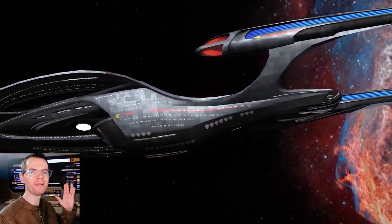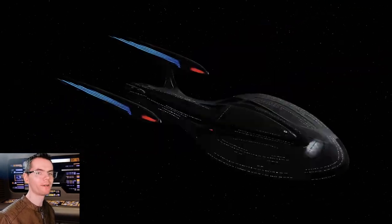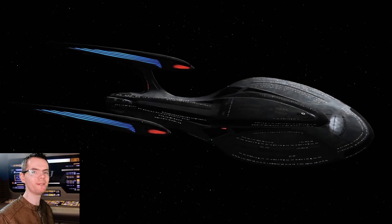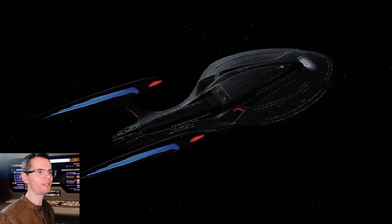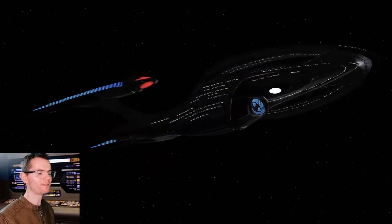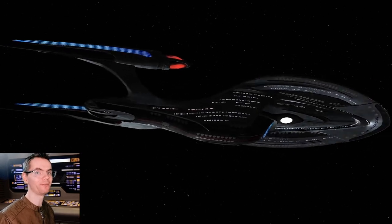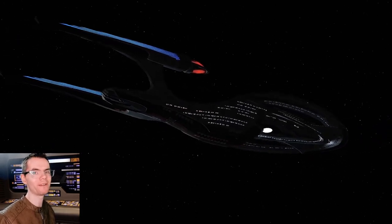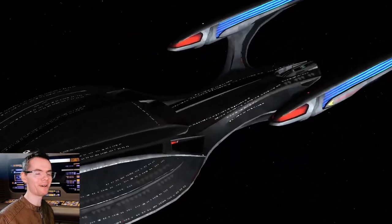Hey guys, Retro Badger here. So in this video we're going to put the Enterprise E and the Enterprise F up against the Reman Scimitar. I'm going to be doing this in Bridge Commander Remastered as I think it fully captures the power of the Scimitar. In previous battles the Enterprise E cannot defeat the Scimitar and the Enterprise F cannot defeat the Scimitar, but working together will they be able to do it? I'm not sure to be honest. Let's find out.